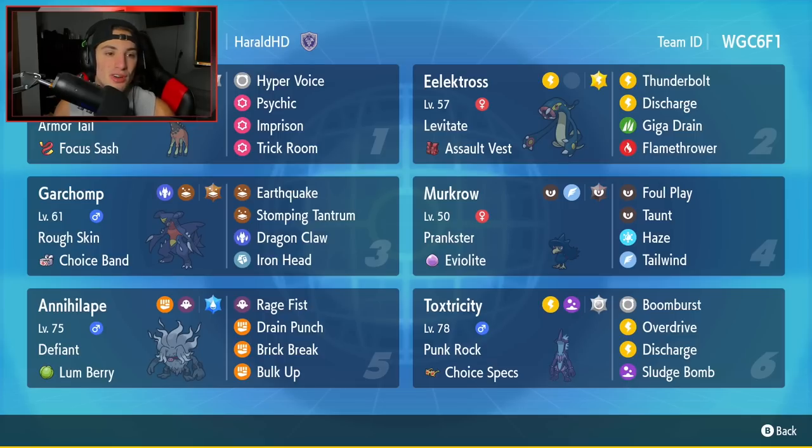Starting off in the top left corner with the one and only Furigagraph. Really cool Pokemon — I love its new ability, Armortail. It prevents Pokemon from using first-turn priority moves. It's got Focus Sash as its item, and it's rocking Hyper Voice, Psychic, and it can counter Trick Room teams with Imprison and Trick Room.